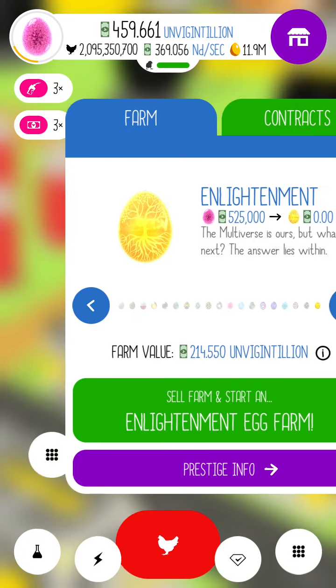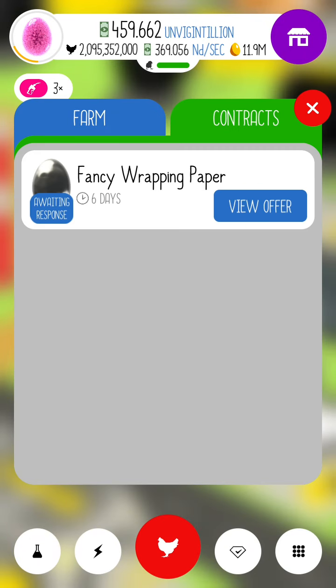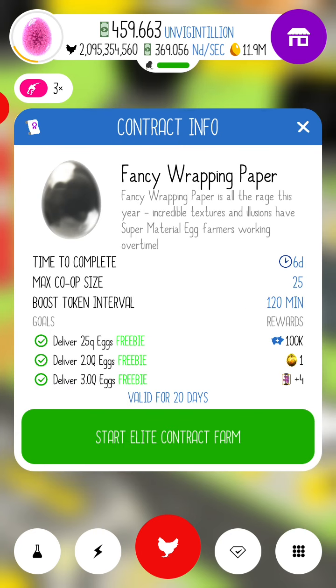Hey YouTube, today we're looking at a new contract. It's fancy wrapping paper — a six-day car contract with a max co-op of 25. The rewards are pretty good; it's got a destiny egg in there, and that's the major thing we care about now.